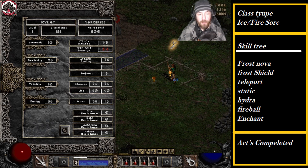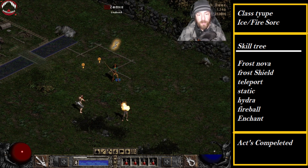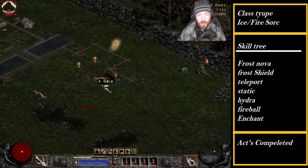Basically just dump the rest of your points into your health. With having Static Field, that's going to come in pretty handy against Duriel and Diablo and stuff like that. As long as I keep my mercenary alive, we're pretty much good.